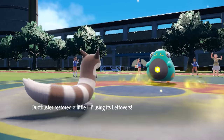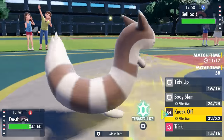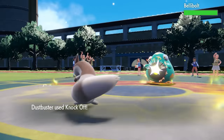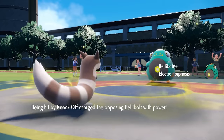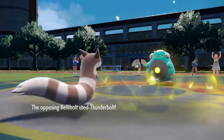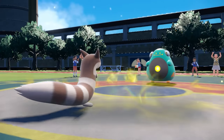I go for Knock Off to get rid of the Sitrus Berry with a little chip damage, and then Lolan Raichu should be able to take care of Bellibolt. I knock off the berry — hey, I found it, but I'd prefer it on the ground. In the process we trigger Electromorphosis, it's got a Special Attack boost in Electric Terrain, and Bellibolt absolutely fries Furret. You hate to see it, but sometimes it needs to be done because now that opens the door for Raichu to come in.